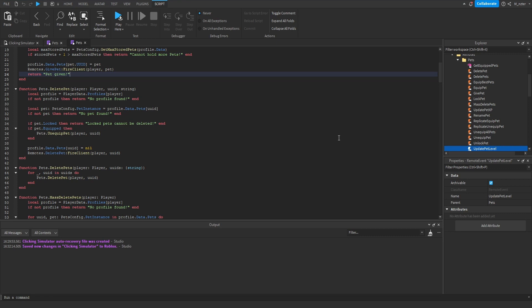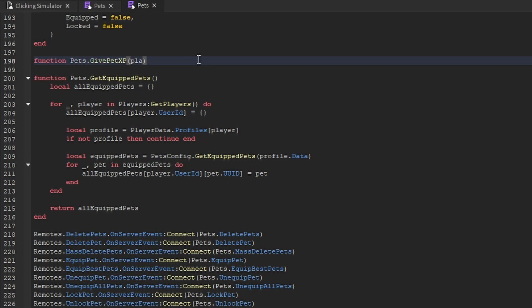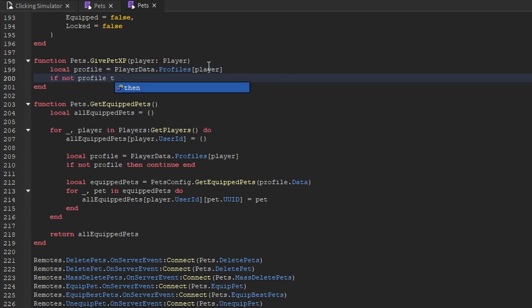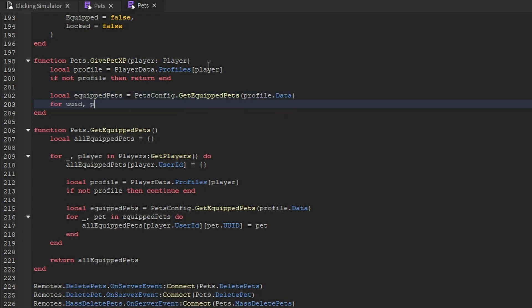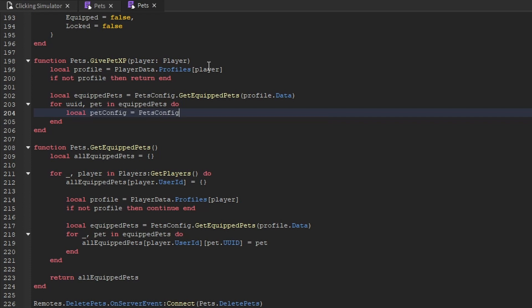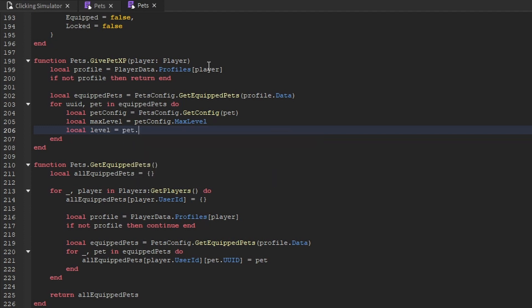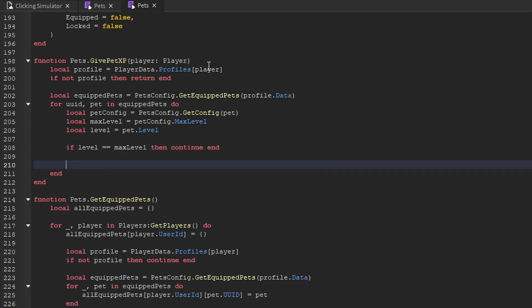Inside the pets module script in server script service, towards the bottom we create a new function called give_pet_xp, accepting a player. We get the player's profile from player_data.profiles indexed with the player — if no profile is found, stop the function. We get the player's equipped pets via pets_config.get_equipped_pets passing through profile.data, then loop through all those pets. For each pet, we get pet_config via pets_config.get_config, get max_level from pet_config.max_level, get current_level from pet.level, and if current_level equals max_level we just continue, skipping pets that have already reached max level.